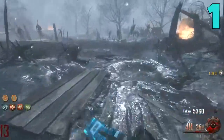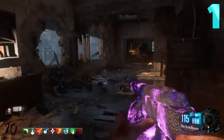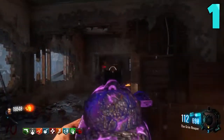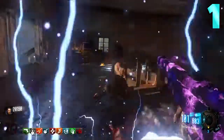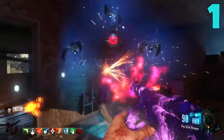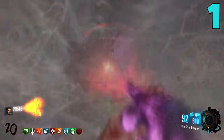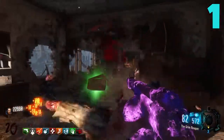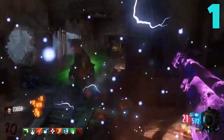Coming in at my number 1 spot — it's kind of obvious — it's the World at War version of the PPSH. I know there is a BO3 version, but that is not even close to how dominant the World at War version is. And it's kind of funny because it's only on one map — it's Nacht Der Untoten. The PAP version, the Reaper, is absolutely insane: super fast fire rate, an insane amount of ammo, close to a thousand shots. This thing is an absolute monster — you would know if you've played World at War Zombies.